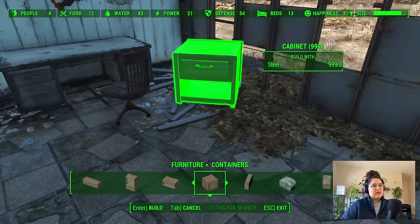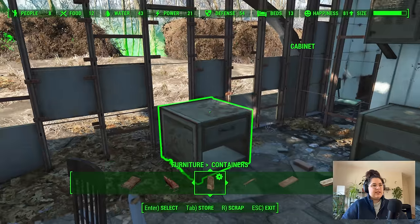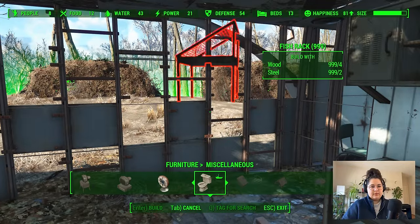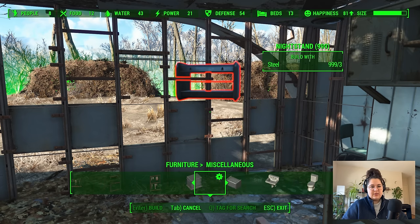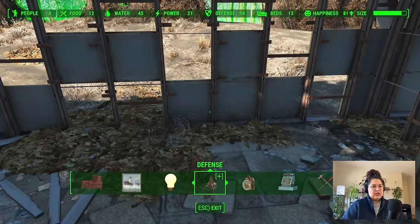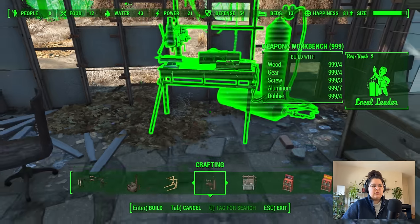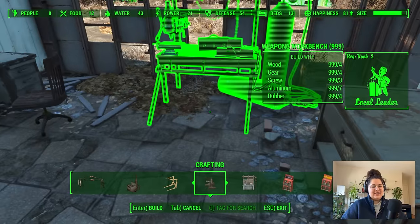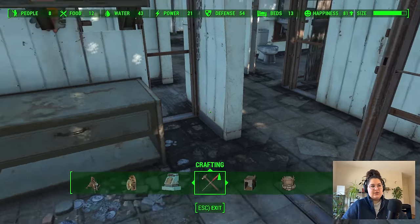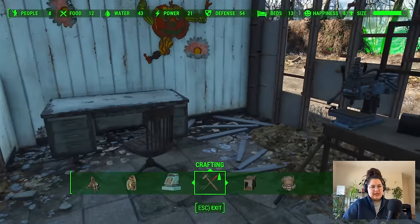Maybe like that — no, actually this closes off the corner too much. I would want a weapons crafting station — a weapons workbench, yeah, that's exactly what I would want in here. So whoever owns this store can do some repairs on things they're selling, store a little extra, and then come in here to manage the day-to-day of running a business.